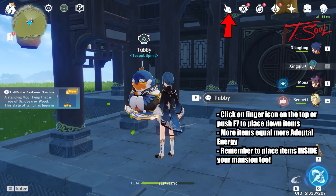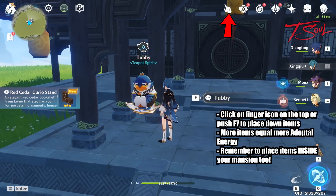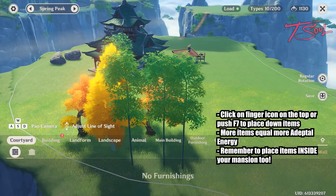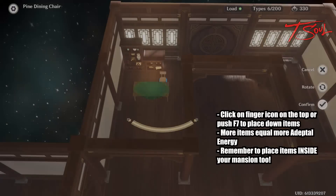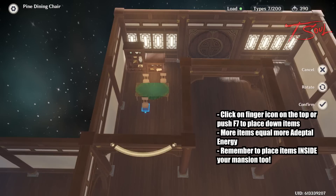And lastly, placing down items to decorate your realm. To access the placement menu, go ahead and click the finger icon on the top or push F7. You can do this on the outside and inside your mansion, and both of them have different item sets. So make sure you put down all the items in both areas.